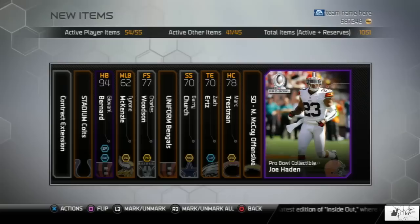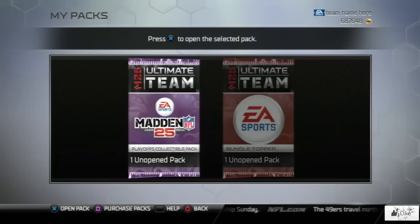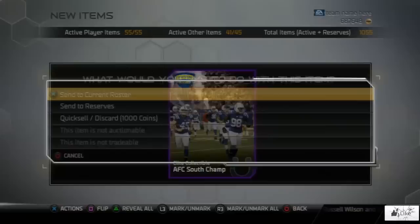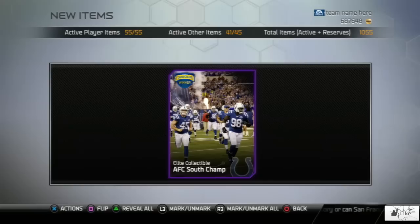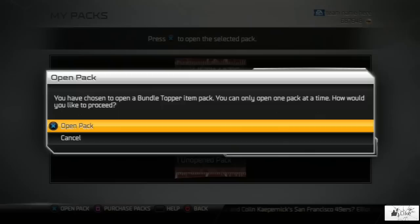We got lucky this time and we're ending the pack with a Pro Bowl collectible of Joe Hayden. So that was definitely some nice packs. And now we're just going to go ahead and check out our Bundle Topper and our Playoff Pack. It's time to check out what we have in our Playoff Collectible Pack — which collectible is it going to be? Looks like we get the AFC South Division Winner Collectible. So that was a nice pull. Now we're going to go ahead and end the video with our Bundle Topper. Let's crack this bad boy open — looks like we got a 92 overall Mason Foster that gives plus 10 to zone defense and run stuff chemistries.